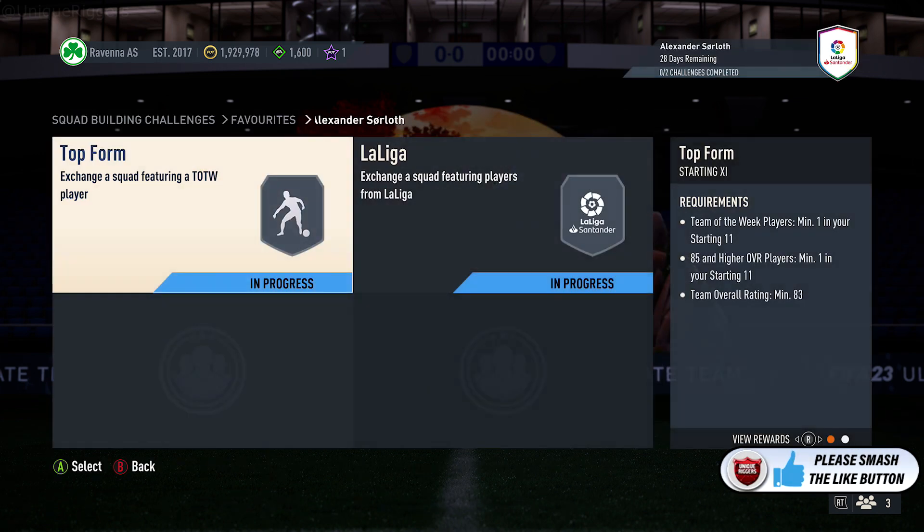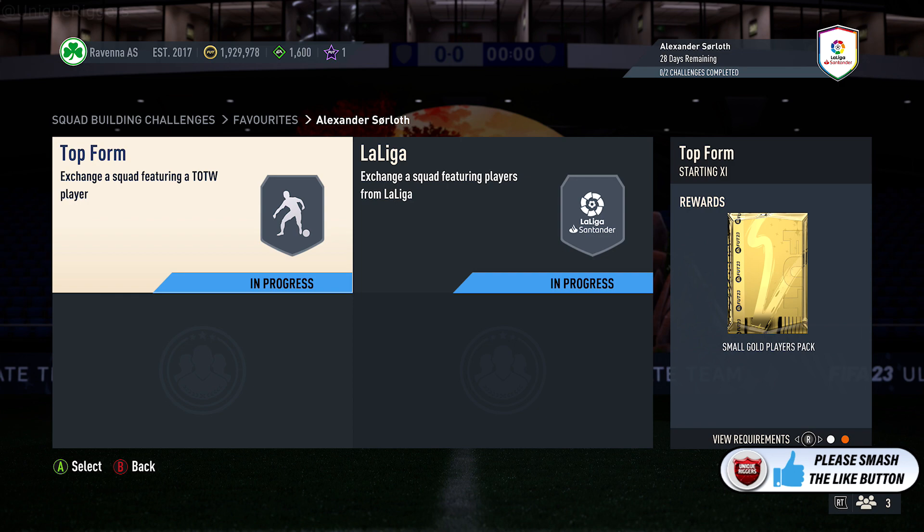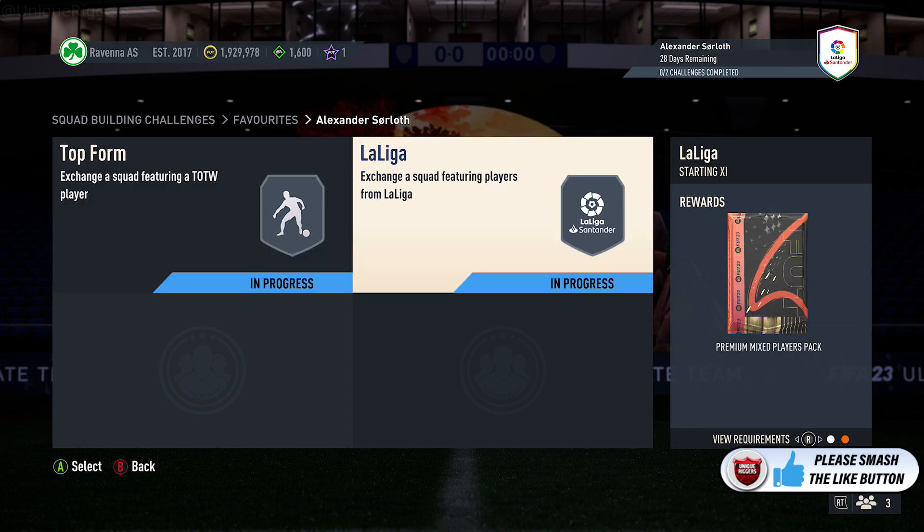At time of recording, this currently costs around 80,000 coins. You get two packs back as well — a small gold players pack and also a premium mixed players pack.